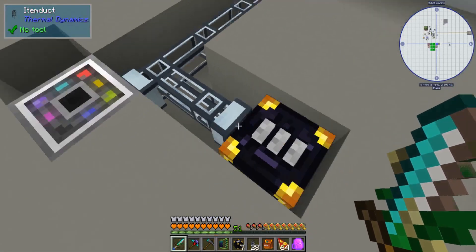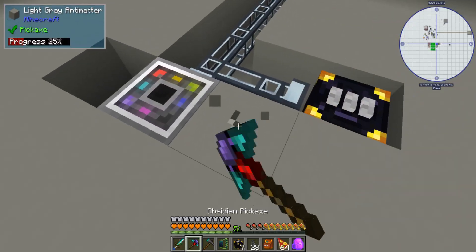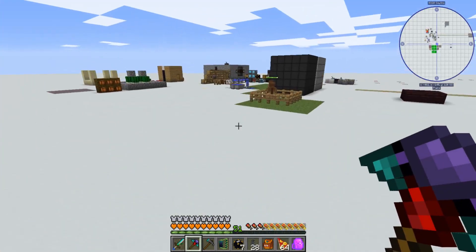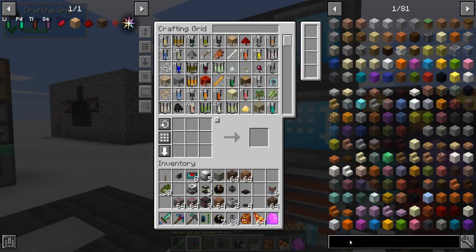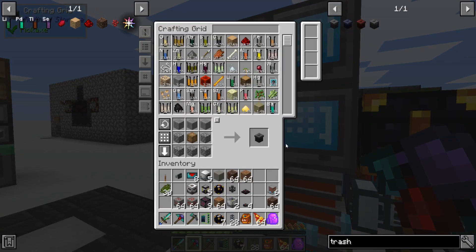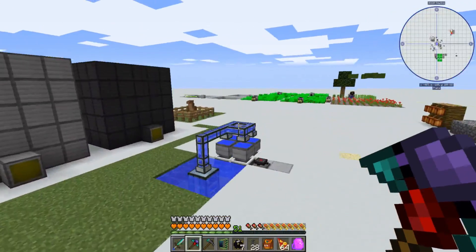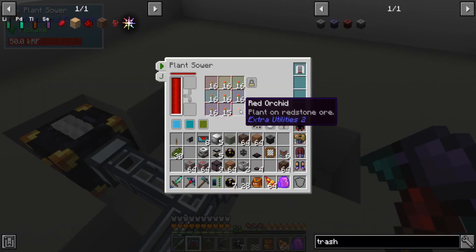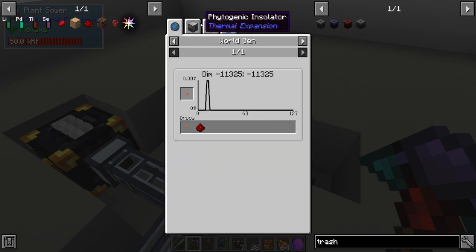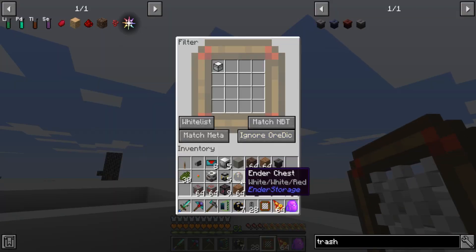The only issue is going to be these orchids. We're going to make a trash can and a filter — we already have one, so we'll just use that one. You can't break down these orchids. If you check their uses, not much you can do with them. Once you have a bunch of them, you really don't need to stockpile them.